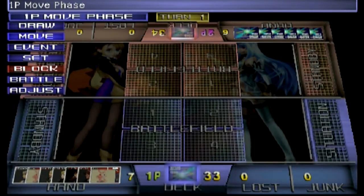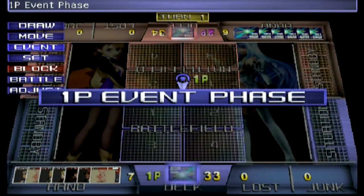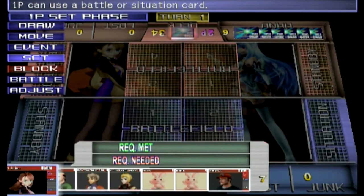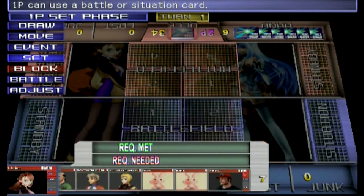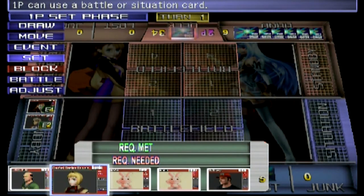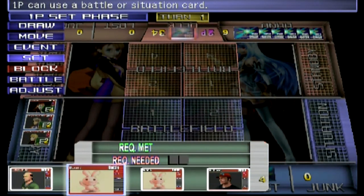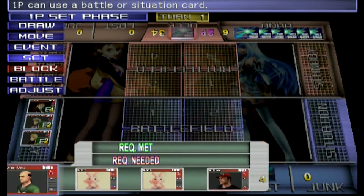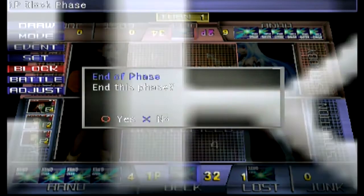Drew another card and got another bunny, but you can only play one bunny at a time which makes things somewhat difficult sometimes. The first turn is all about setting — you can ignore pretty much everything else in terms of the phases. I'm going to put Shion out there, which means I did lose a card, but I'm okay with that. I'll throw my Realian out there and that's pretty much it for now.